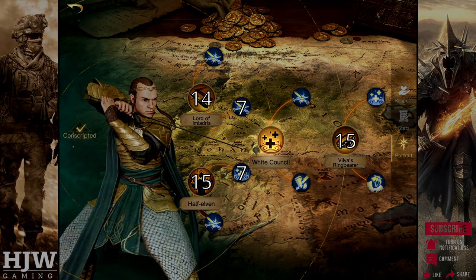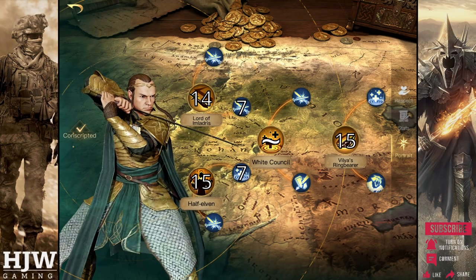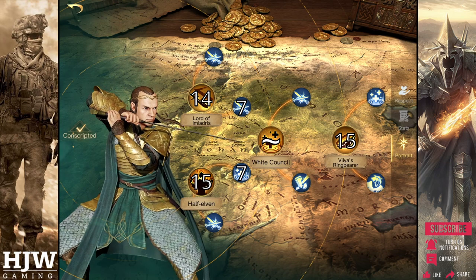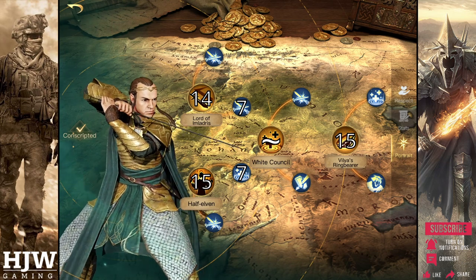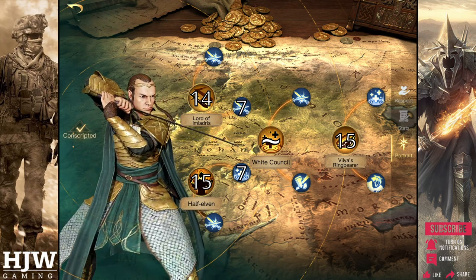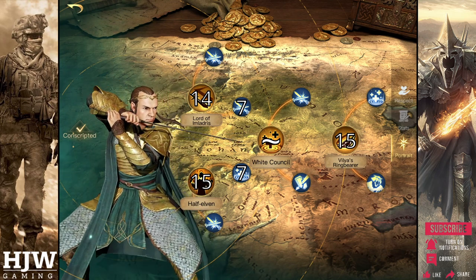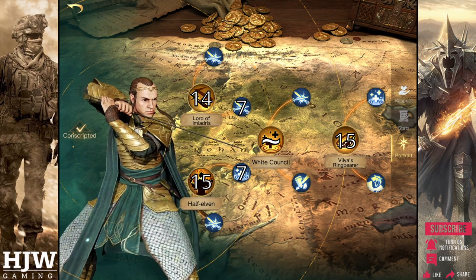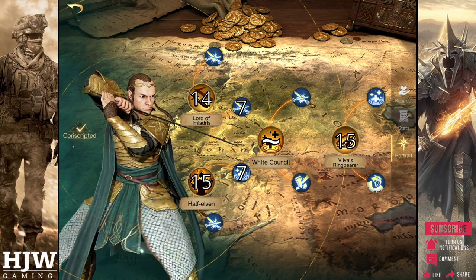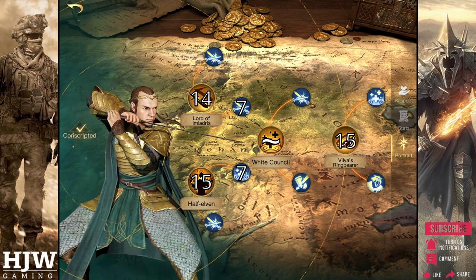Any bonus points once levelled up, or additional respect points, I'd recommend putting into the White Council skill tree for a little bit of extra damage reduction. If you're fighting evil, try to spread these evenly between White Council and High Alert to reduce that burn damage. It's worth noting that the order in which you place Elrond's skill points does not affect their activation order, so put points in whichever order you want. Personally I prefer to start with 15 points into Half Elven and Boon, then maximise Vilya's Ring Bearer, before finally putting points into Lord of Imladris and then Convener.